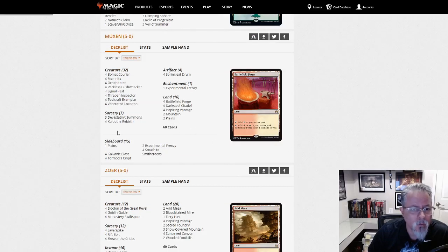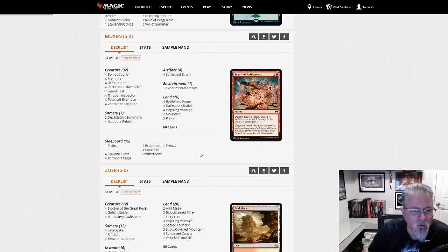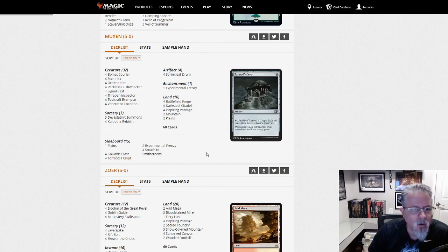Muxin with Koldotha Rebirth. We've got a Boros Koldotha deck here. This is somewhat similar to a Pauper deck that does this, but obviously using slightly better cards. It's an artifact-focused aggro deck. Experimental Frenzy to get some late-game card advantage. Galvanic Blast in the side. Just get you dead — sort of what Affinity was trying to do, but through a slightly different axis.